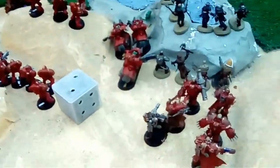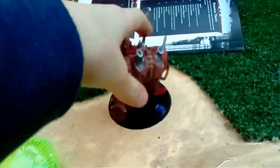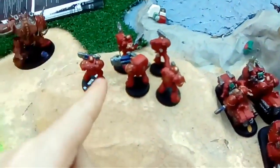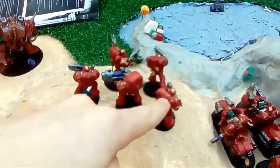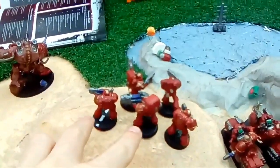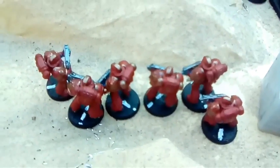Now we're gonna go over the armies. For my army, we have Helly over here with power fist and multi-melta. Up here we have my Death Watch team plus one extra guy to make it legit. They have a sergeant with a combi-flamer, two regular bolter marines, a plasma cannon, and a plasma gun. Down here is just a unit of marines with bolters.